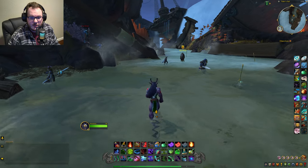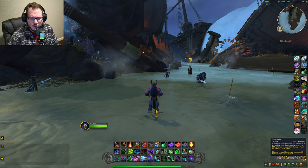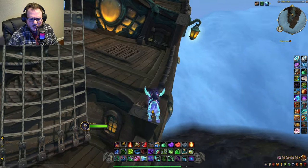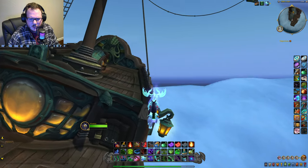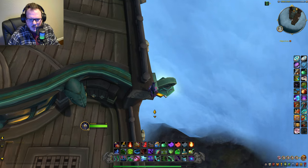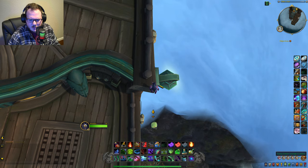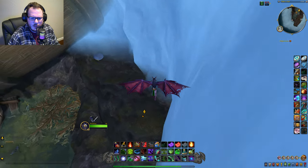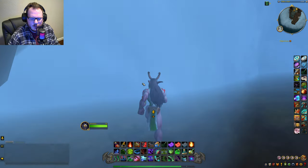I'm going to show you how to do this glitch and how to get out of Nazjatar. Here in the beginning area over by Tidesfall in the Alliance Shipwrecked area, there is a corner of the ship you can get on top of. You can drop down here, place one of your pillows — the green couch, whatever you want. I'm going to place the green couch. As you see, it's going to fall down. When it falls, drop down, fly over to the couch, and click on it. And there we go — we are officially already out of Nazjatar.